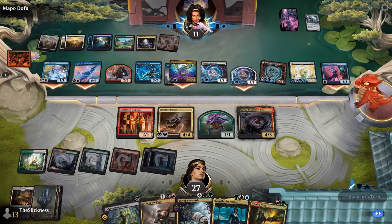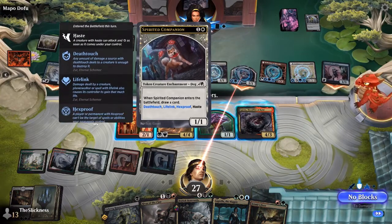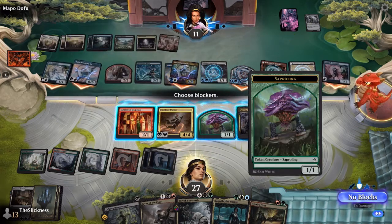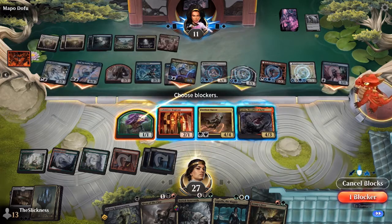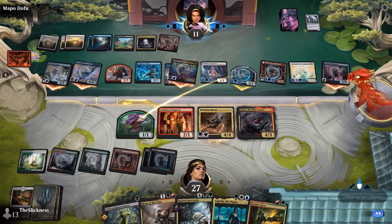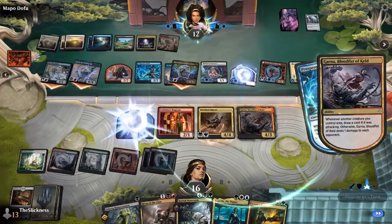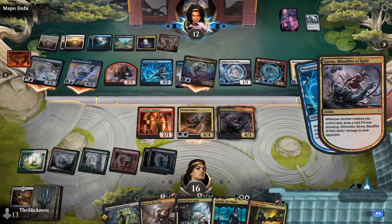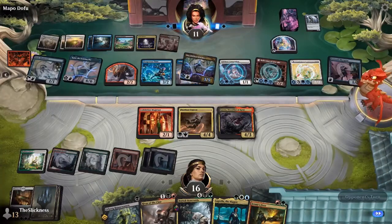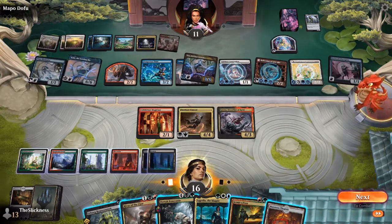He's attacking with all his flyers and hoping Ryan can't answer them all. Ryan's only interaction in hand is Lagrella, which does provide a clean answer to the 6/6 dragon, but he can't cast it. And after that there's still Zur, still the Reflection of Kiki-Jiki to deal with — there's just so many things.